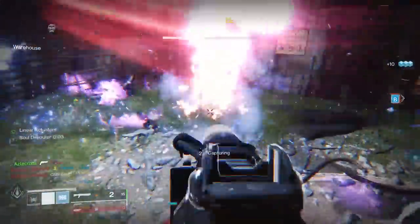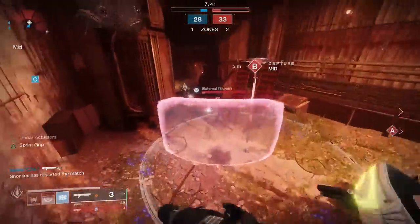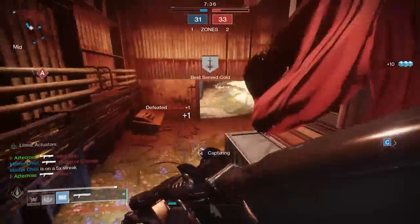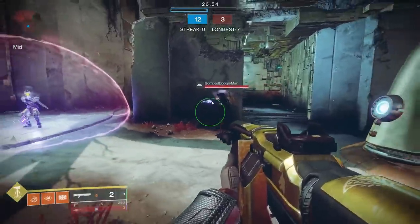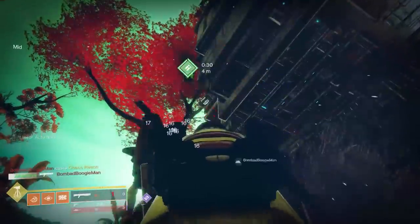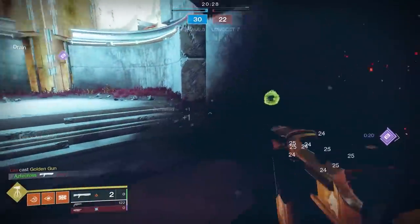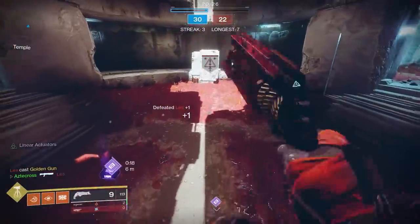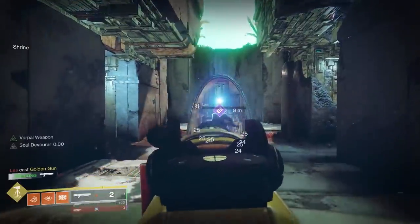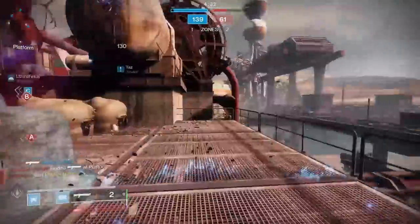The shotgun-melee combo is something people are not expecting in this sandbox. On top of that, if a guy rocking a super has half health and thinks he can tank your shot, with Vorpal you'll easily put him down. Chaos Reach you can actually one-shot. Every other super — even Spectral Blades while invisible — can still get the one-shot melee combo. Golden Gun doesn't have damage resistance, so Vorpal increases damage even further against it. That's the biggest selling point: Vorpal lets you shut down supers with a shotgun.